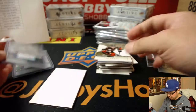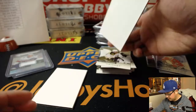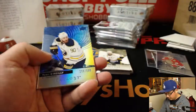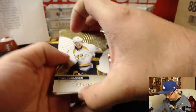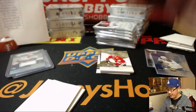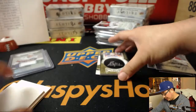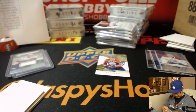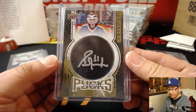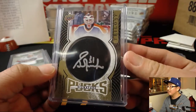Blues double zero with the hits thus far. Jonathan Toews, out of 9.99 for the Blackhawks. We got Ryan O'Reilly, out of 9.99 for the Sabres. We got Carey Price, out of 9.99 for the Canadiens — that's a numbered card for Brian. And signature pucks — Grant Fuhr, nice, for the Oilers. Blues double zero. And is that a last spot mojo team? No, it's not — Red Wings were. But nice, nice puck.